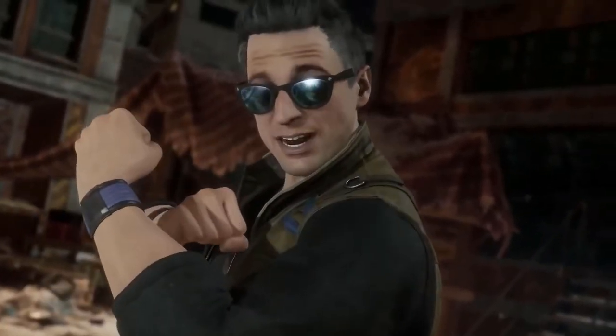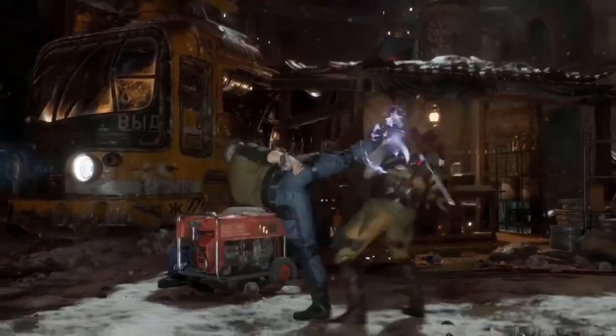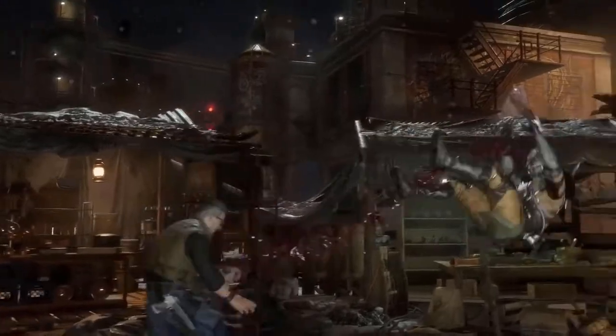For this build, we will be using the 5th edition D&D Player's Handbook and Xanathar's Guide to Everything. Let's start by allocating points to Johnny Cage's ability scores.